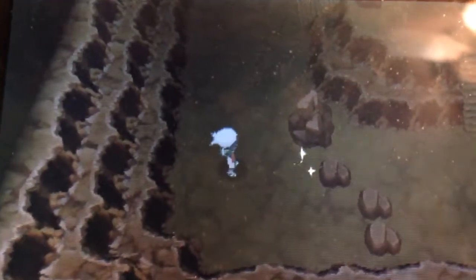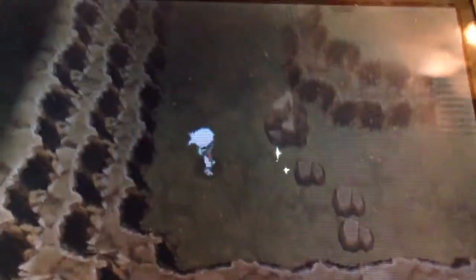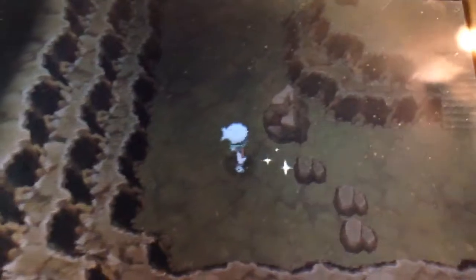I'm in the Scorched Lab right now, and you can get here by going on Route 20, which is right next to Fortree City, and going in and going down. This is also where you can get Heatran, so let's just get this Megastone, which is Treasuredite Y.